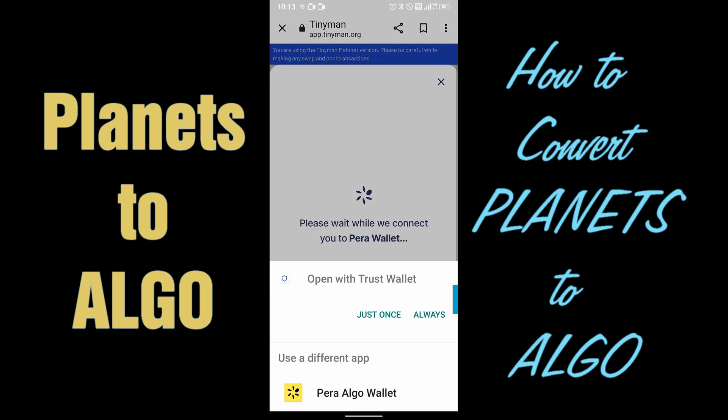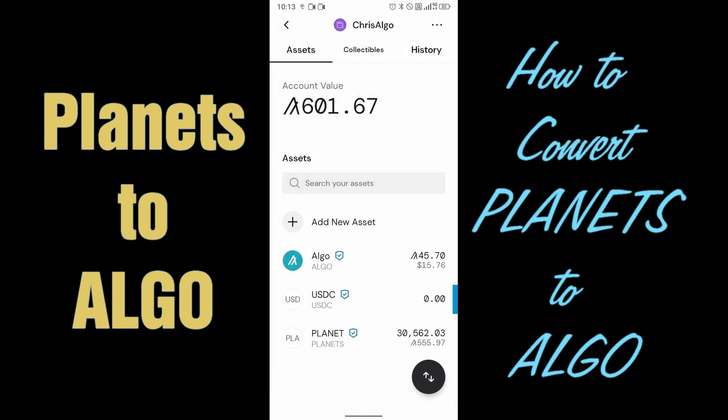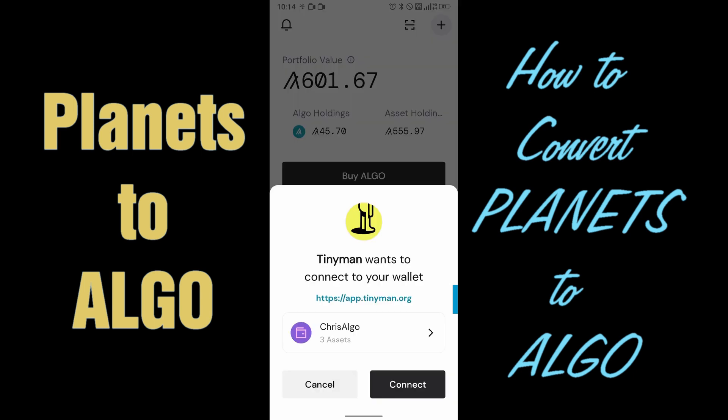If it asks you to open with Trust Wallet, don't do that. Just click Use Para Algorand Wallet. Go ahead and log in. It might take a while — it took me about a minute before this shows up. It says TinyMan wants to connect to your wallet. Once you get that notification, just click Connect.